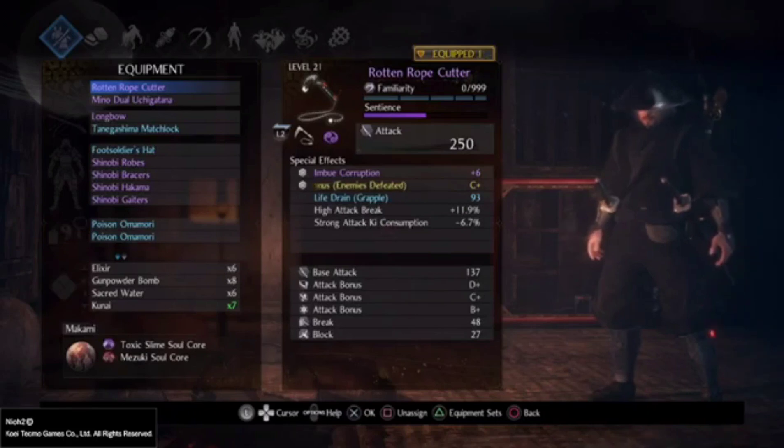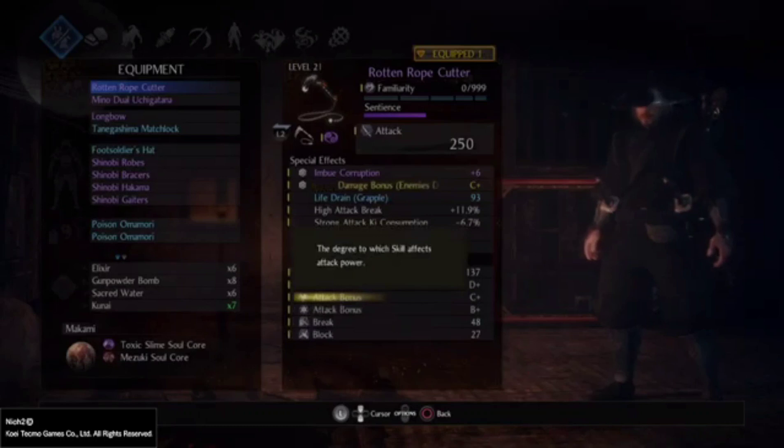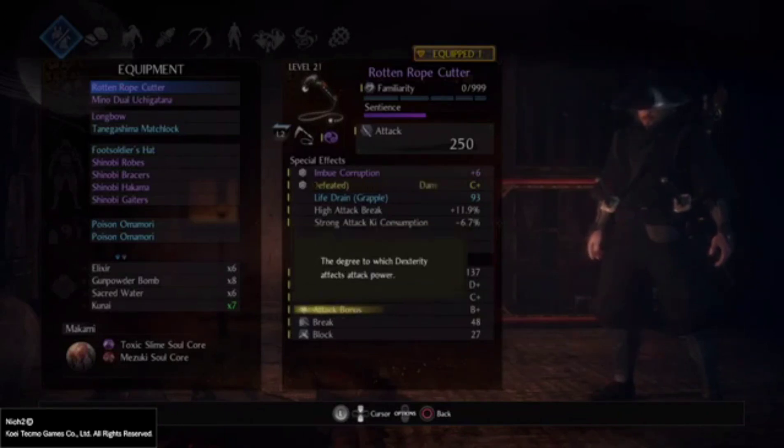About two main missions in, I switched to deciding to go with a ninja build. With a ninja build, there are a few things you want to focus on when fleshing it out. I'm going to be a little bit lighter, use a lot more quick attacks. I decided to go with the kusarigama because it scales with skill and dexterity, and I was already dumping points into skill, so it kind of worked out.